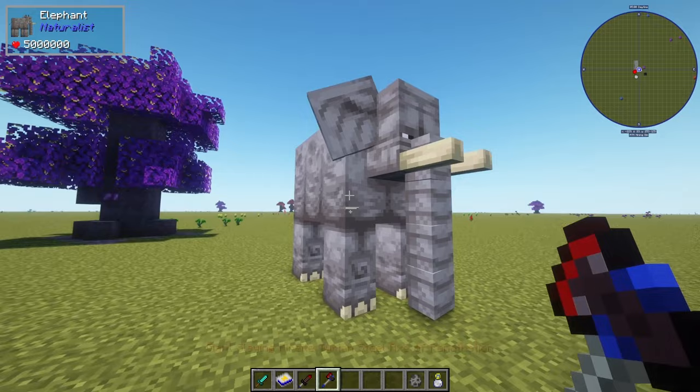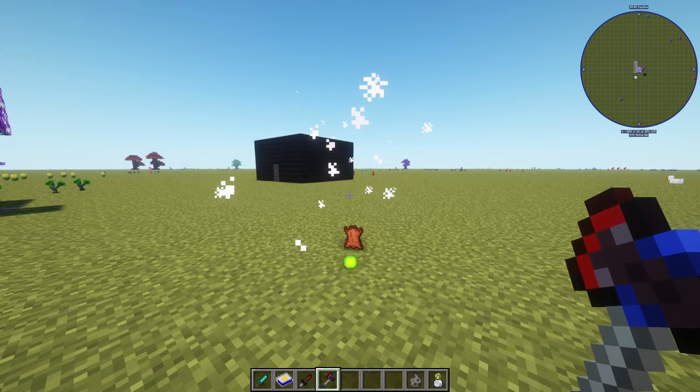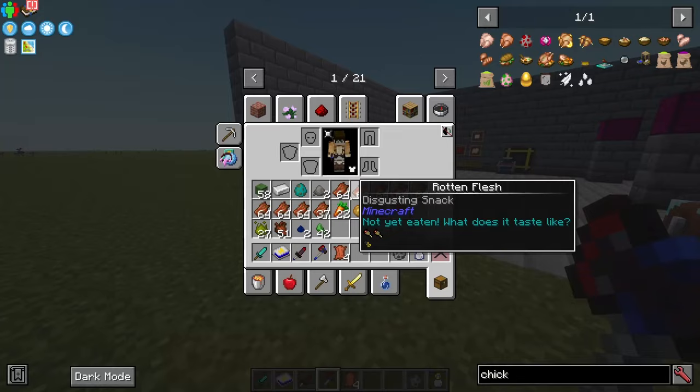Let's have a look at an elephant - not sure if you've seen that one before, but it's actually the mob with the most HP in the game with five million. If we wait until our bar in the middle is full and we hit it - it's gone! So as you can see, this weapon can one-hit kill every monster in the game.